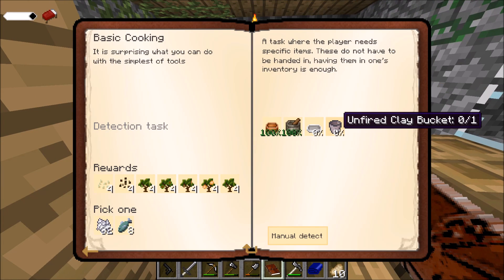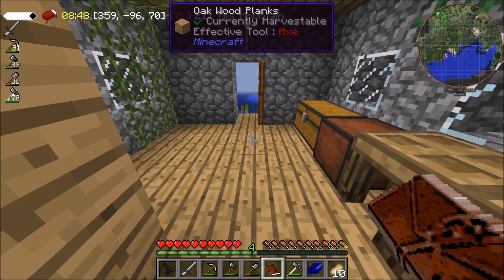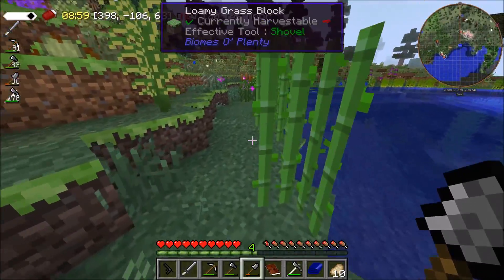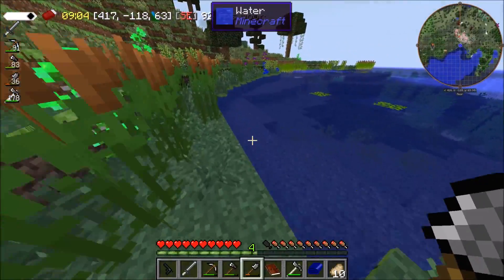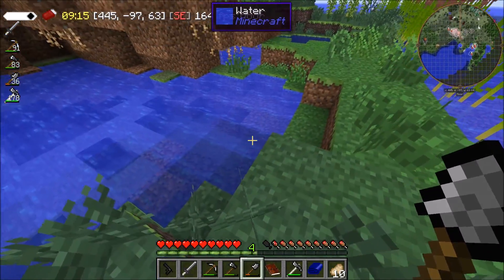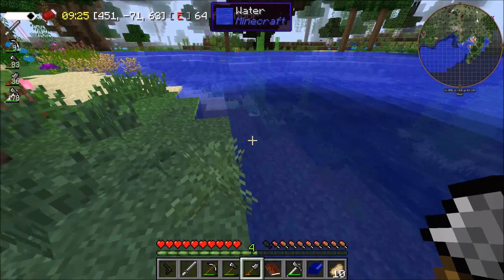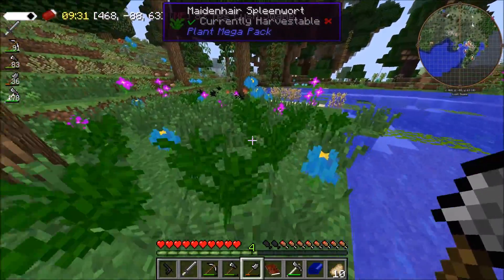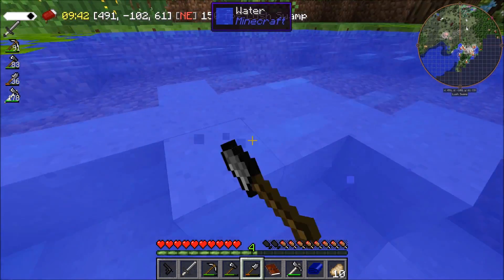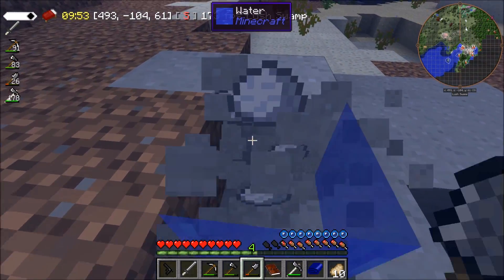So this will get us the — we have mixing bowl and mortar and pestle. What do we need — bakeware and unfired clay bucket. So we need brick and three clay. So we need a lot of clay, and I'm not sure where I will find that. There should be some clay around here. No, that was stone, I thought it was clay. Clay is normally in the oceans, but because it is an entirely different modpack, I don't actually know where it is.